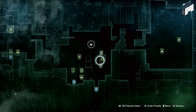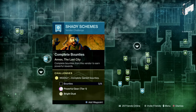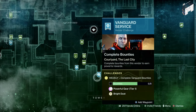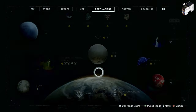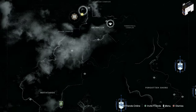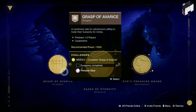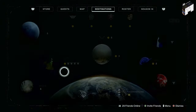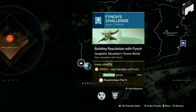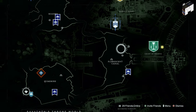Upgrade modules aren't too difficult to get — doing a legendary campaign on multiple characters or helping a friend will get you a bunch. Let me know in the comments if you want an upgrade modules guide. As for the difference between powerful and pinnacle drops: pinnacle drops are the only way to reach the pinnacle power level of 1560. That 1560 gets you into master lost sectors, while 1550 gets you into legendary lost sectors. Only pinnacle drops push you over the hard cap of 1550.